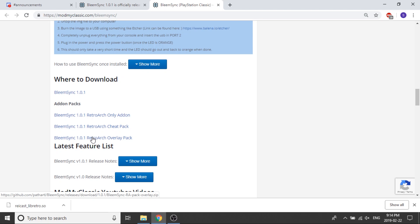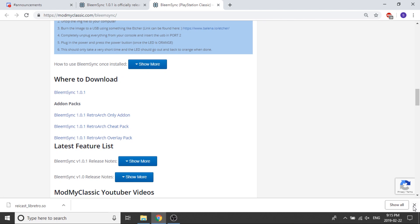The overlay pack fills the black bars on screen with a static image overlay — you may have seen this in my earlier video where I was playing Power Rangers for Super Nintendo. I'm going to install the full BleemSync 1.0.1 build with RetroArch, then download the cheat pack and overlay pack to show you guys where to put them. I'll download those files to my desktop and fast-forward through the download.